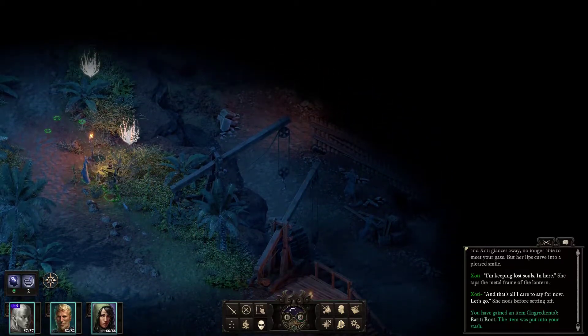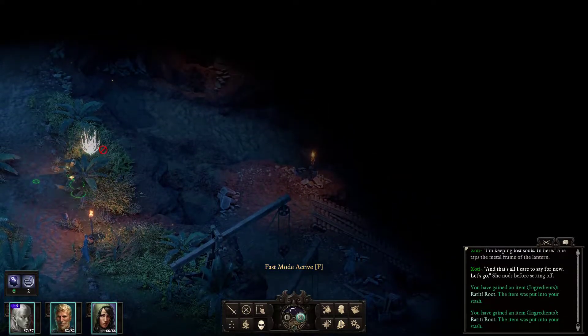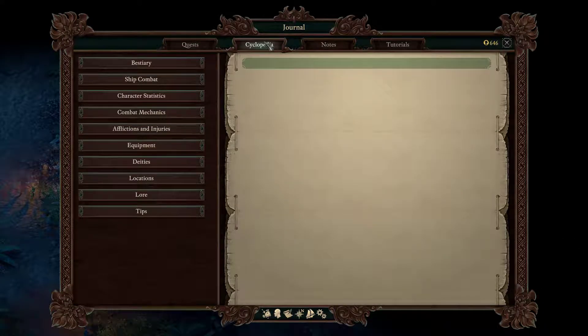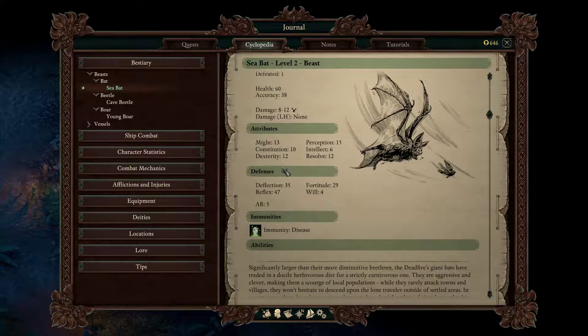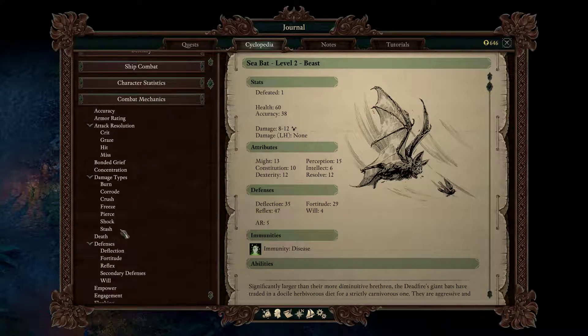I prefer sneaking around. A, there might be enemies, and B, at least in Pillars of Eternity 1, is it actually a help? In Pillars of Eternity 1 there was a massive encyclopedia. Here it is — encyclopedia. Beasts, that's what I know. What I can't see is like combat mechanics, stealth somewhere.